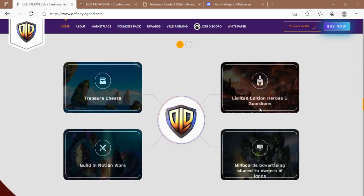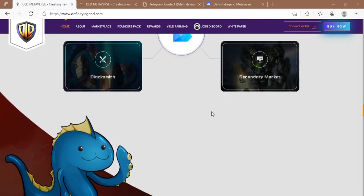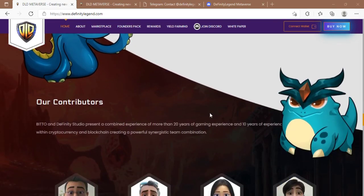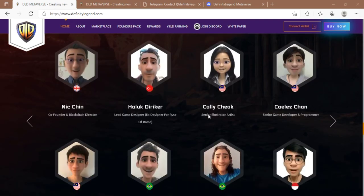Guilds and nation wars are only available during limited sales and in limited numbers, and they can be purchased using DLD coins. Additionally, bidding to participate in nation wars — which allow guilds to contest lands — is also done with DLD coins.